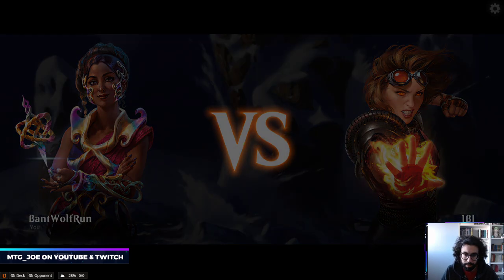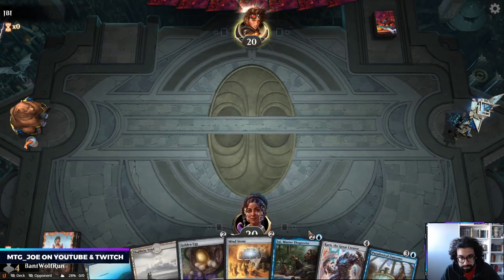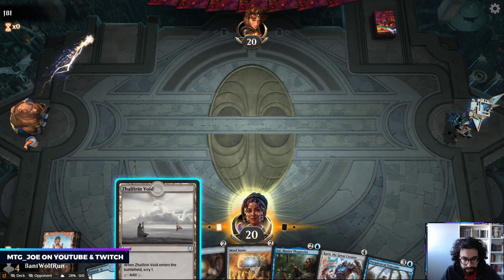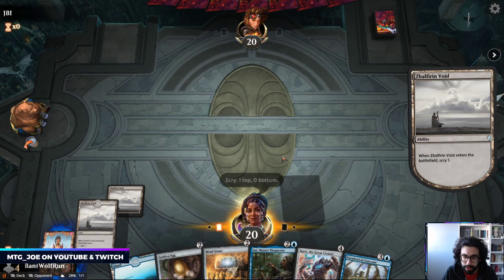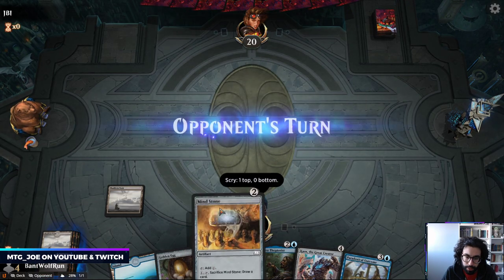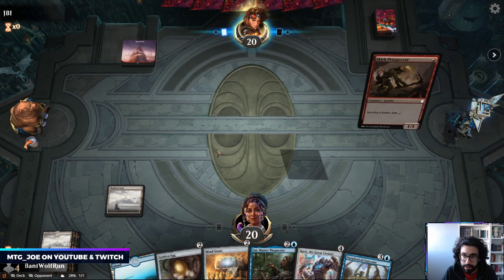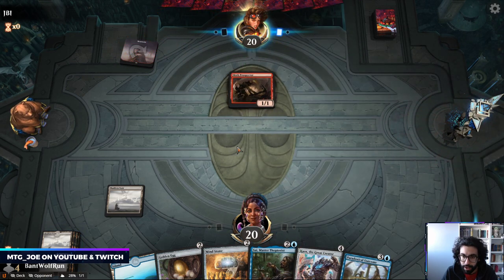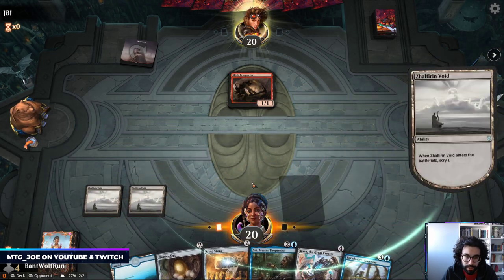Aggro can be a bit of a problem. This hand is fine — I think we're keeping the lands on top. We can go Mind Stone next turn and set up the Psy. Goblins will be interesting. Karn's going to go get Platinum Angel and that'll lock them out of the game.